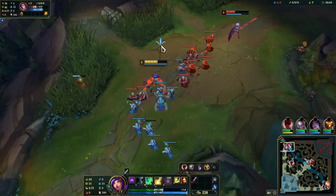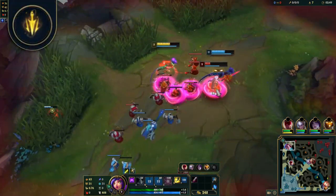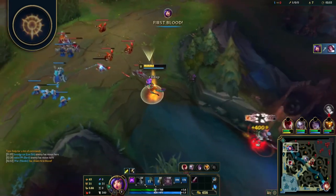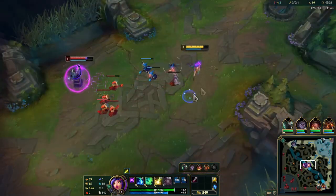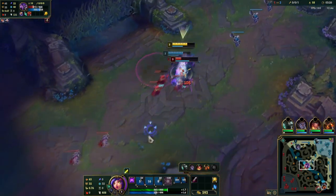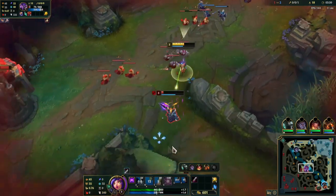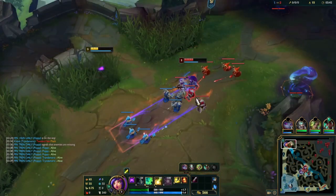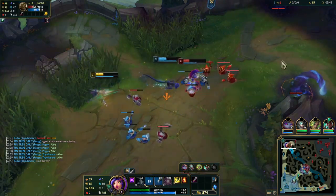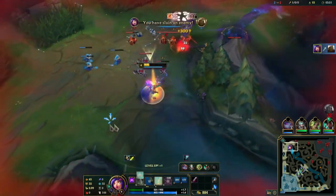AD Niko — mid, bot or top. If you're keen on playing AD Niko as a bot lane carry or top laner, Lethal Tempo and Press the Attack are viable options. It can be viable mid, especially against melee champions where you're able to auto attack safely from distance and do more consistent damage without relying on skillshots. Also viable if your team already has a lot of AP. You'll want to max W, E and then Q. Niko can build crit and on-hit items depending on the enemy champions.